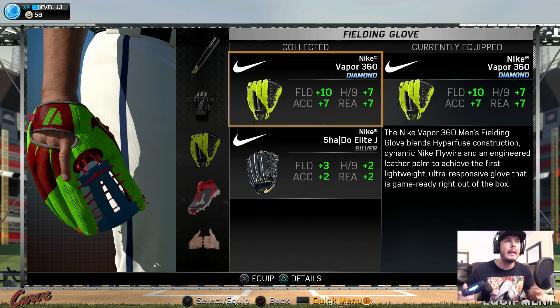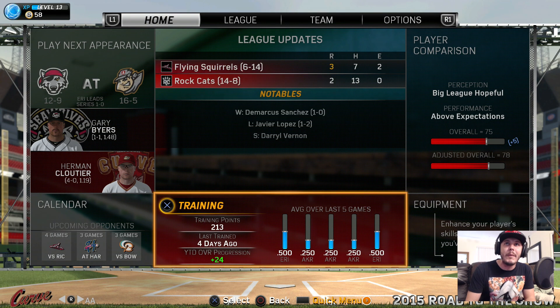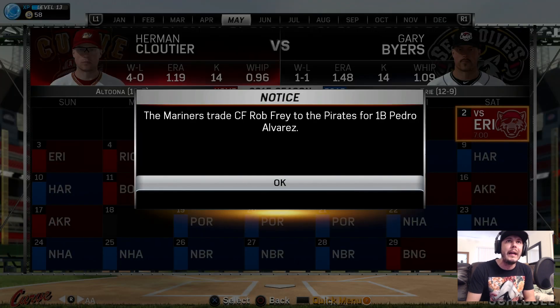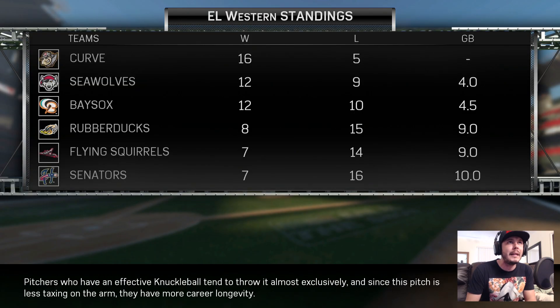Look at the glove guys, definitely a sweet looking glove. We're going to add that to our guy and as you can see, we are a 75 overall with a plus 5 boost. So technically I believe we're an 80 overall. We're going to jump right into our next game with the Altoona Curve. We are batting cleanup at the DH position where there's going to be no fielding — we're not even going to get to use our glove besides warm-ups. All I want to do is hit home runs.